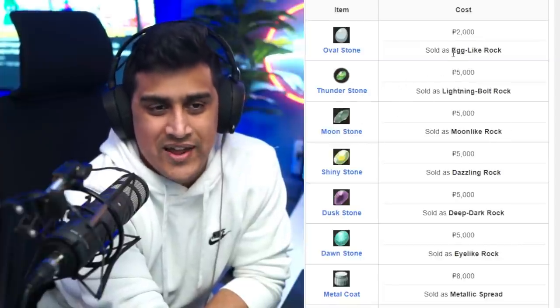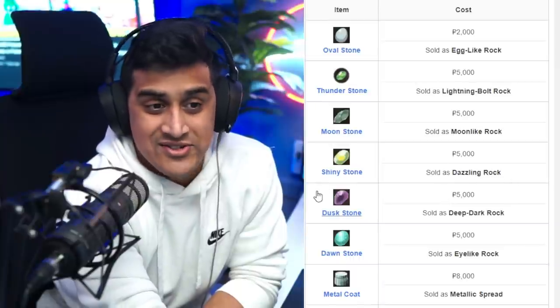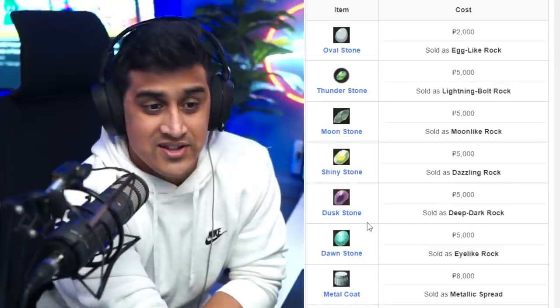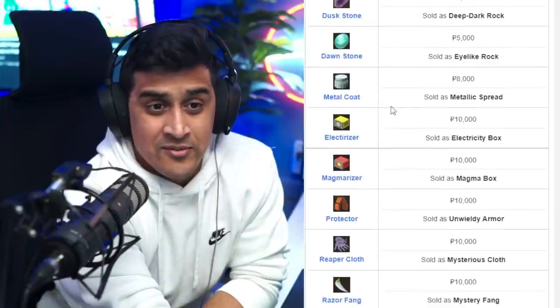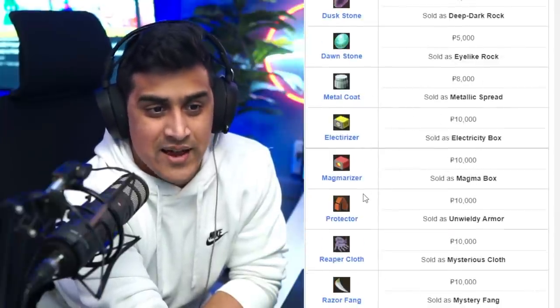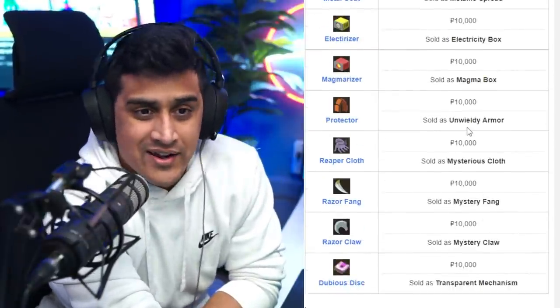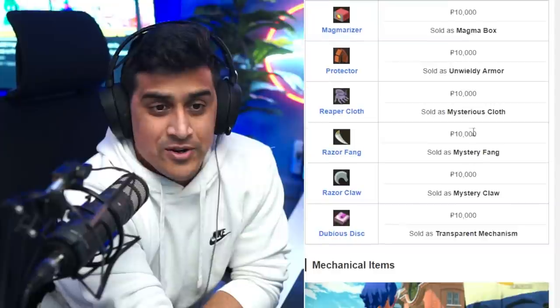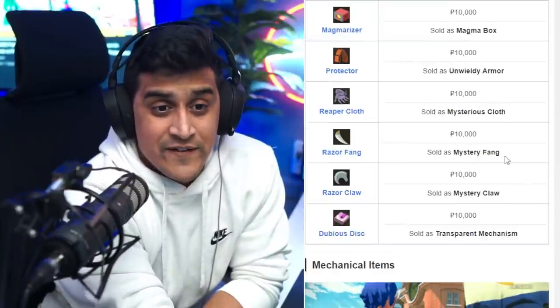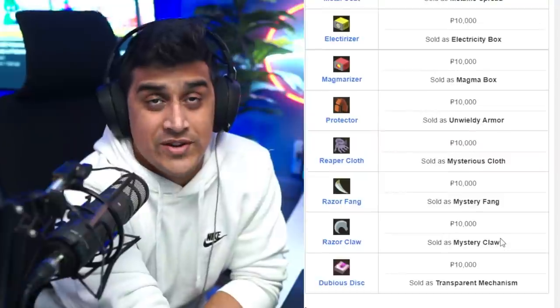Some of them are pretty simple — the Egg one I didn't really know which one at first, but the rest seem pretty intuitive. Dazzling Rock is the Shiny Stone. Deep Dark Rock is the Dusk Stone. Eye-Like Rock is the Dawn Stone. Metallic Spread is the Metal Coat. For the Electirizer and Magmarizer, it's Electricity Box and Magma Box. The Protector is Unwieldy Armor, so you can throw that on your Rhydon to get Rhyperior. Reaper Cloth is the Mysterious Cloth. Mystery Fang is the Razor Fang. Mystery Claw is the Razor Claw. And the Transparent Mechanism is the Dubious Disc.